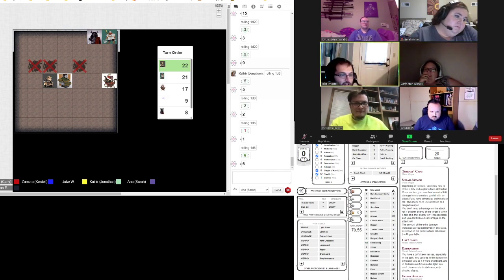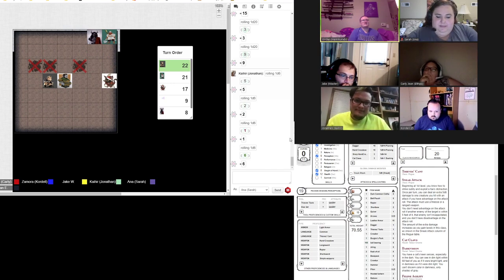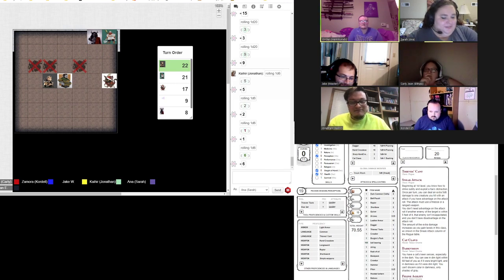Jordan's turn. Hammurabi is going to look you in the face and say: kill her — or him. Kill him. We can always bring her back. Yes, I have revivify. He's going to swallow — and then charge forward.